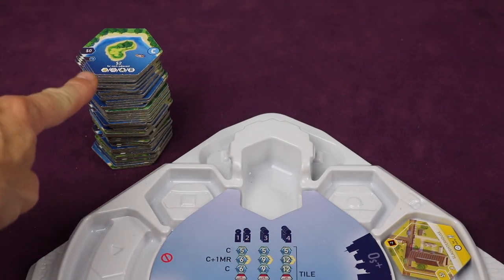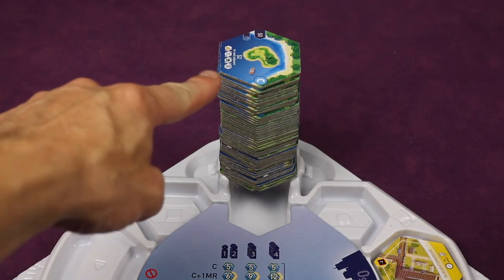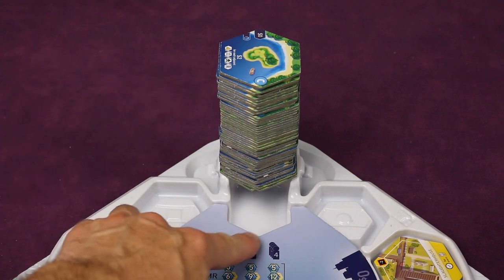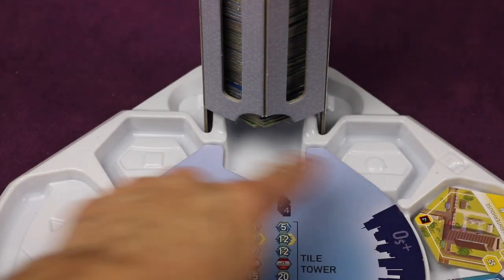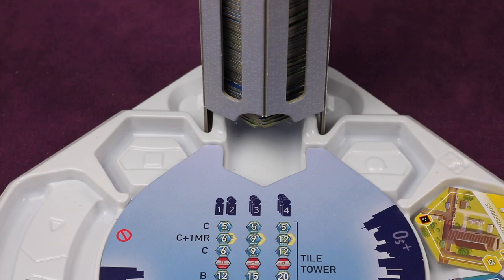Now that the game stack of tiles is ready, stack it on the market tray and cover it with the tile tower. Place the tiles with the C pointing so that the pointed edge matches the tray's point edge. The tower slides over the tiles and you put the top on. These two spaces will stay empty — they would be bonus and challenge tiles if playing with expansions, but since we're not, don't worry about them.